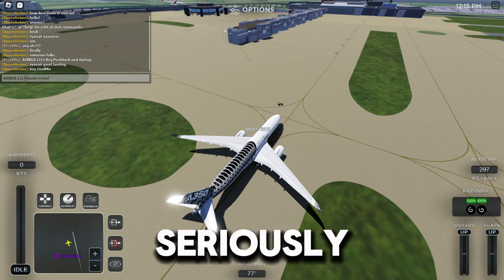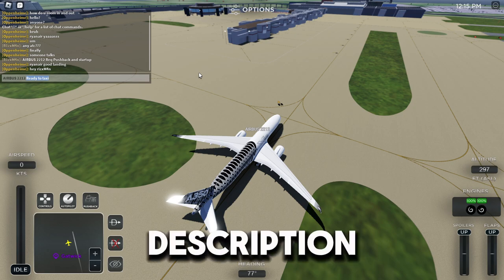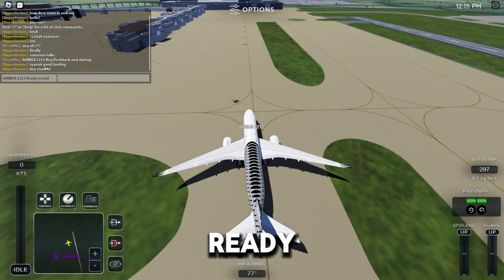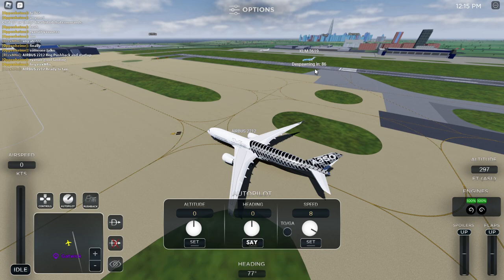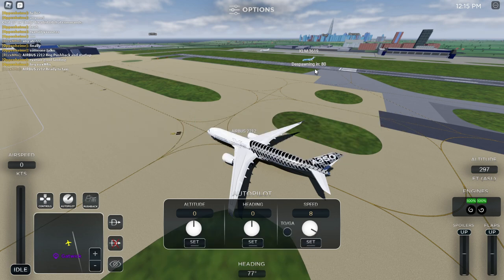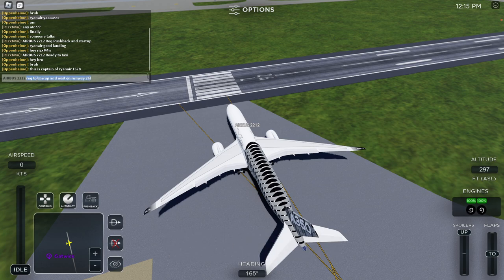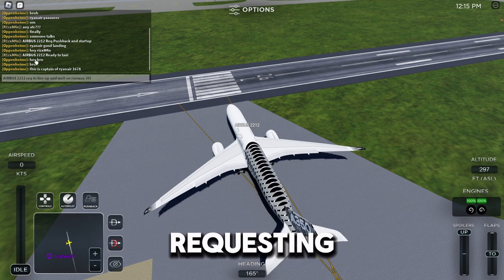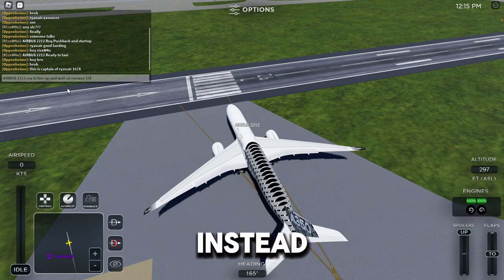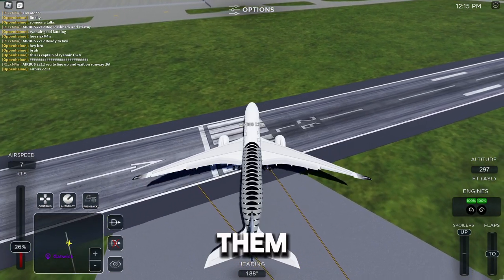Now that you've pushed back, type 'ready to taxi' - paste your call sign using Ctrl+V and then put 'ready to taxi.' All of these phrases are in the description if you don't feel like typing. The ATC will say your call sign and then 'taxi to whatever runway.' You can then type your call sign and 'requesting to line up and wait' on whatever runway the ATC says.